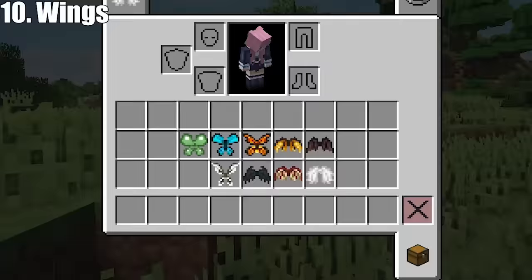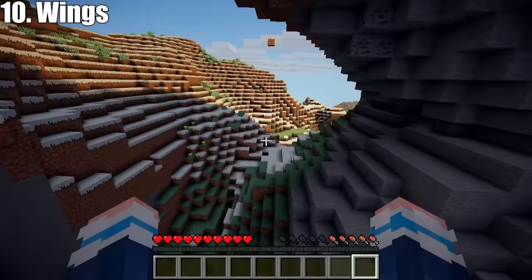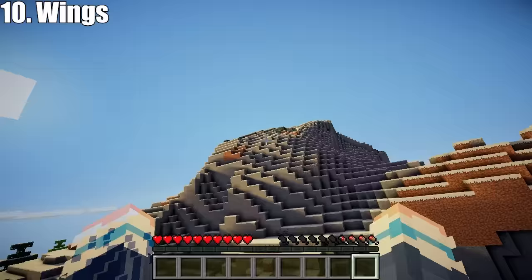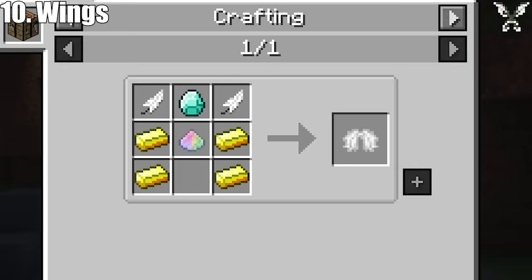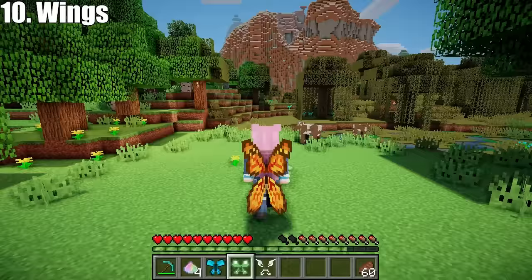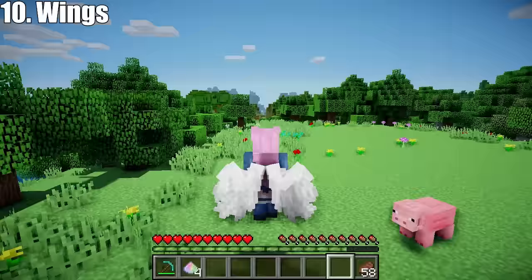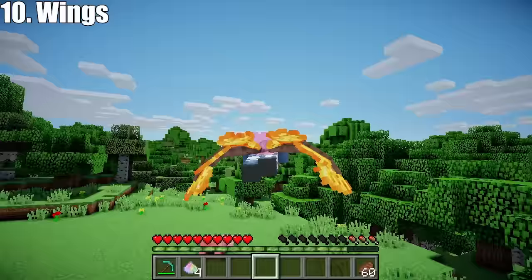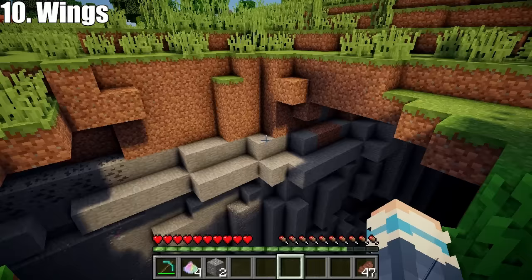Next: Wings mod by Polo1 adds nine craftable wings that allow you to fly. Simply press R to enter flight mode and soar around the skies. Be careful though, because your hunger level will go down and eventually you will fall. To craft these wings, you first need to find some fairy dust ore while mining, and each pair of wings has its own unique recipe. Different types of wings also have a different type of animation — butterfly wings will flutter, whereas angel wings and bat wings will flap. This mod is adorable and also really useful.